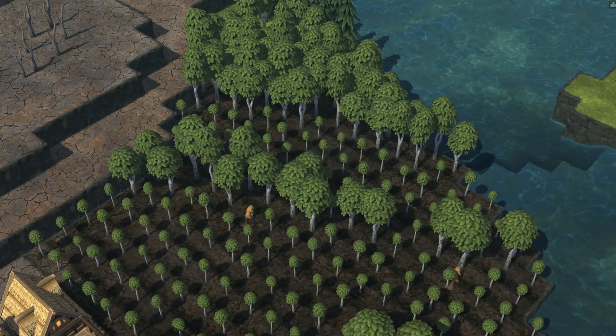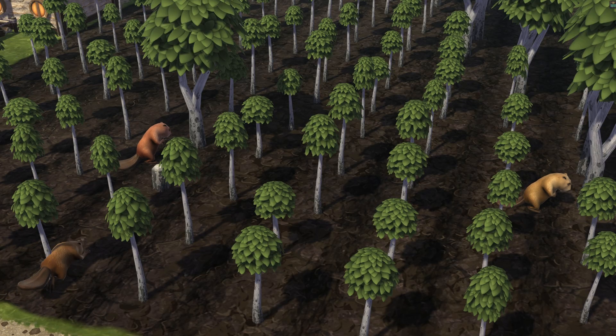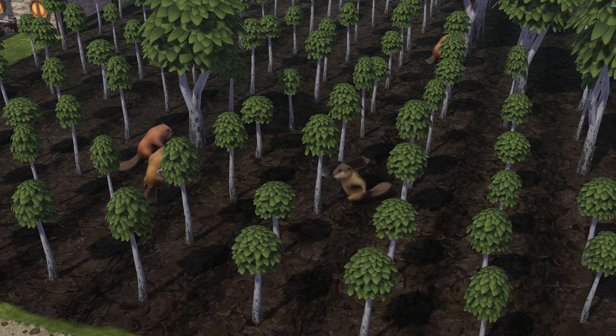As a beaver, the other primary resource for construction is trees, so you build lumberjacks and the beavers go out cutting down the trees. Of course, they don't need any equipment — what beaver needs equipment to cut down a tree?